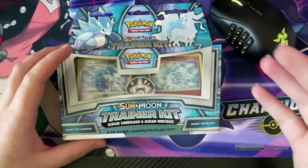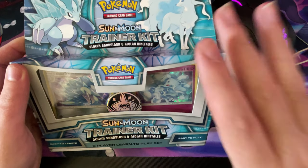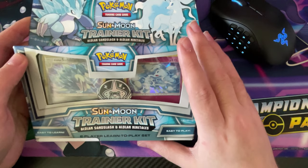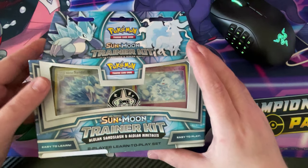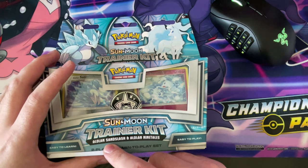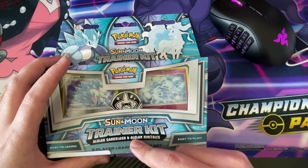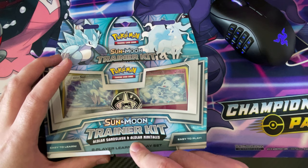Hey guys, TaddyBeats here. Welcome back to another video. In today's video, it is a Sun and Moon trainer kit that I bought off Amazon for £13. It's the Alolan Sandslash, Alolan Ninetales — if I've said that word right.